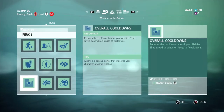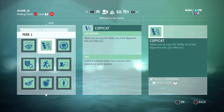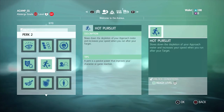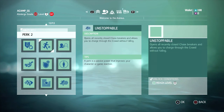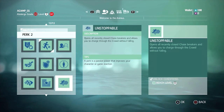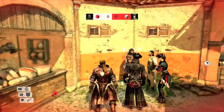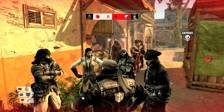In every Assassin's Creed 4 multiplayer mode, competitors choose perks to give themselves a gameplay advantage. Perks are very valuable and nearly impossible for enemies to detect. They don't require a cooldown period after use and are yours for the entire duration of the game. For example, the Blender perk creates a civilian look-alike to confuse your enemies and allow you to hide more easily.